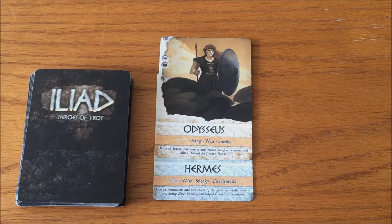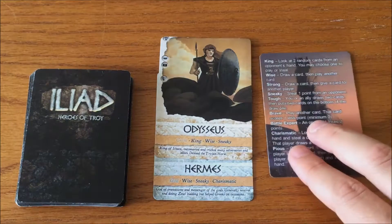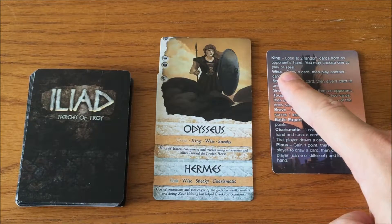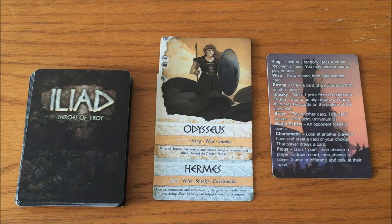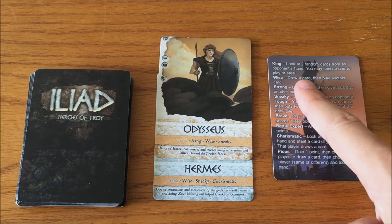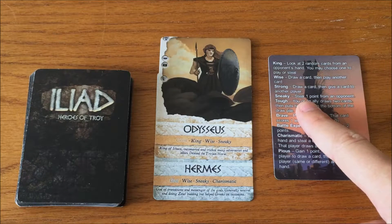Then you can choose one of the special abilities on the card you just played to use that turn. With this card I could do the King ability, which allows me to look at two random cards from an opponent's hand and choose one to either play or steal. Or I could do the Wise ability, allowing me to draw a card and then play another one, or the Sneaky ability, which allows me to steal a point from an opponent.